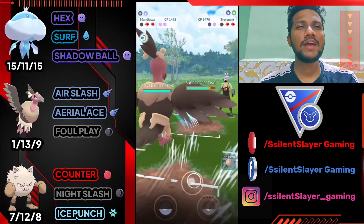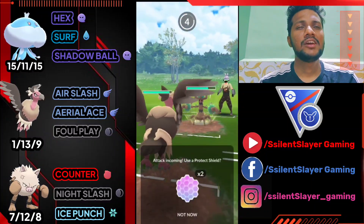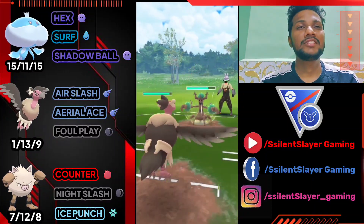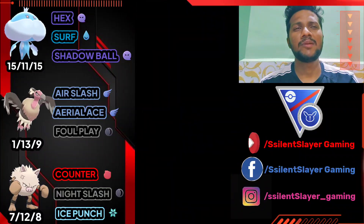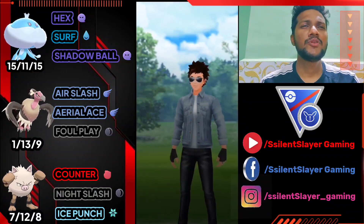He's got Trapinch in the back so let's bring out Mandibuzz. Farming with Air Slash — just like with Scrafty, his Seed Bomb and Shadow Ball don't do much damage. He brings in Swampert and the opponent says GG. Moving on to the next battle.